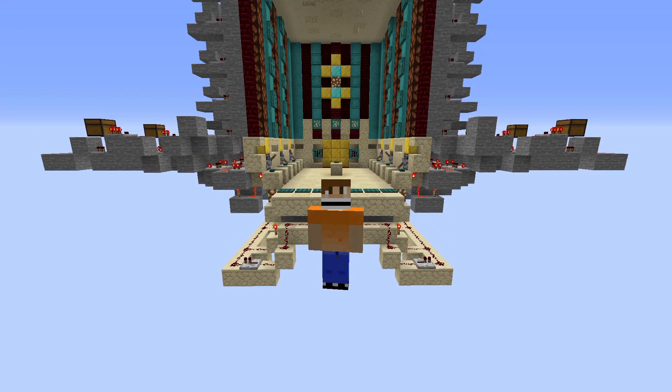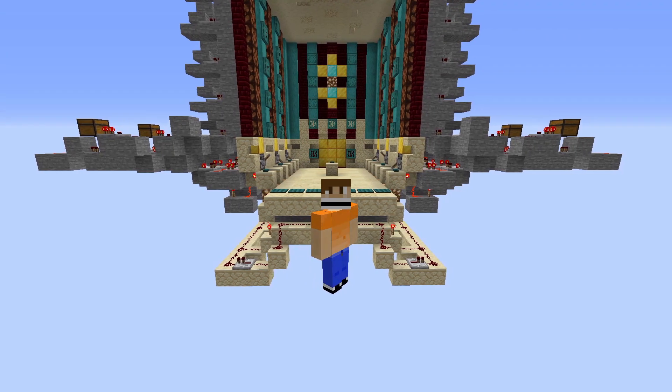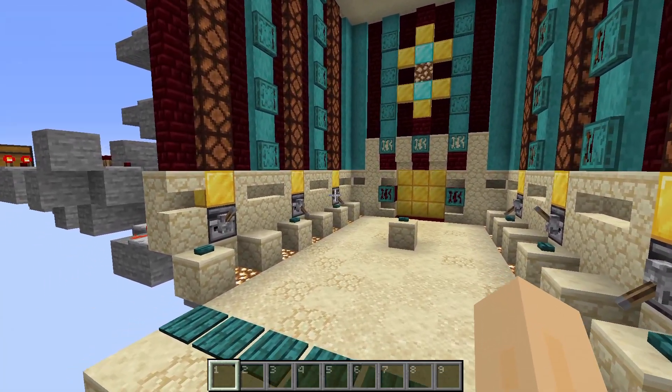Hey guys, this is Backdraft and welcome to another Redstone Showcase. In this video, I'm going to be demoing my Redstone Memory Cell Combination Lock. This particular design is a six-digit combination lock that opens up a vault door. First things first, I'm going to demo how it works.